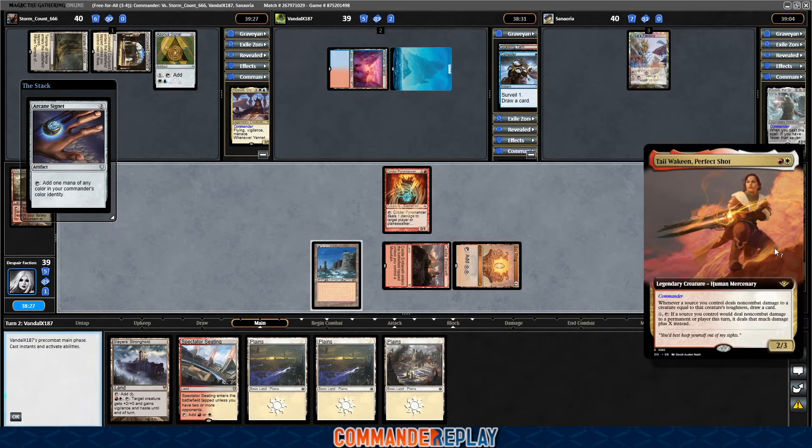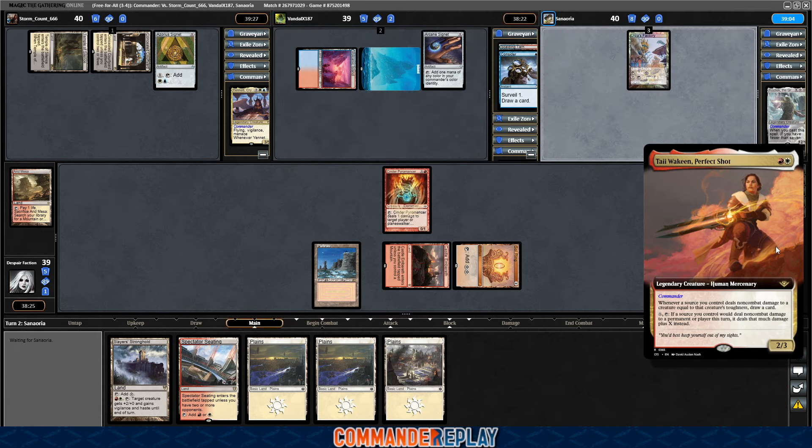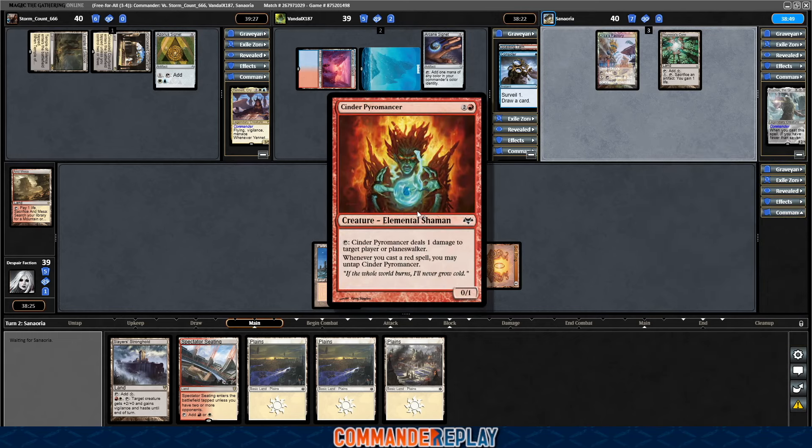A lot of really powerful burn abilities on here. I started off with just a ton of burn spells and was gonna do a Past in Flames style deck, but man, that's pretty boring. Definitely seen that deck before. A lot. So I decided to try something a little bit different with these tap creatures.